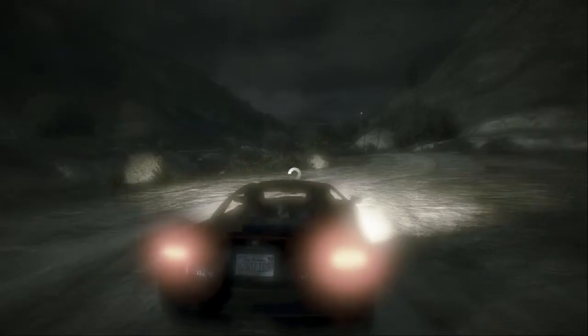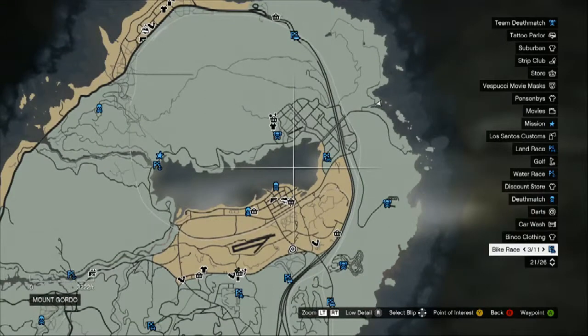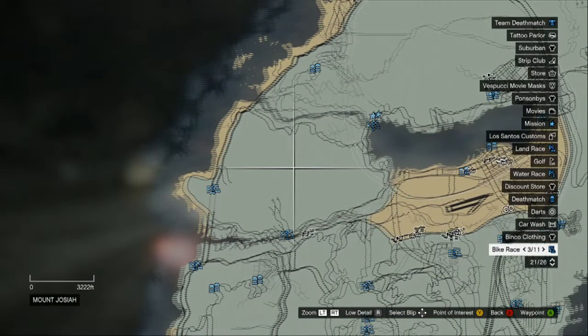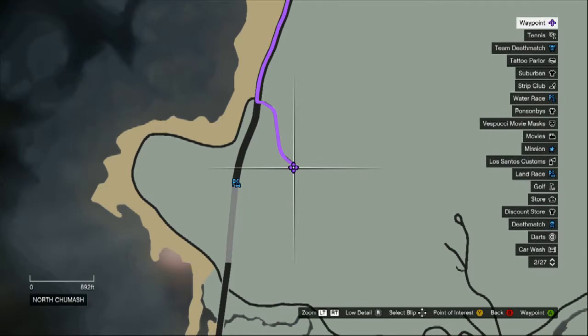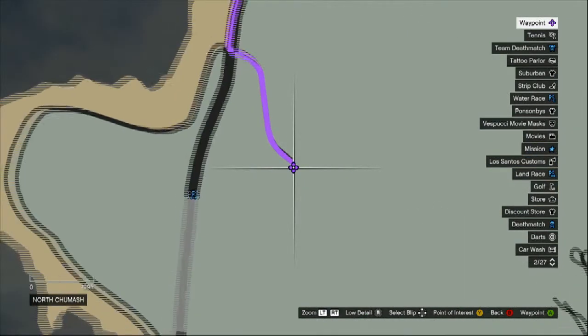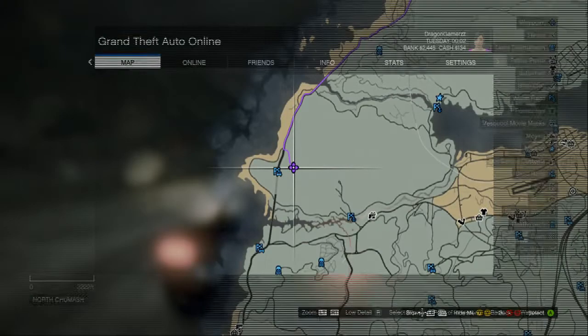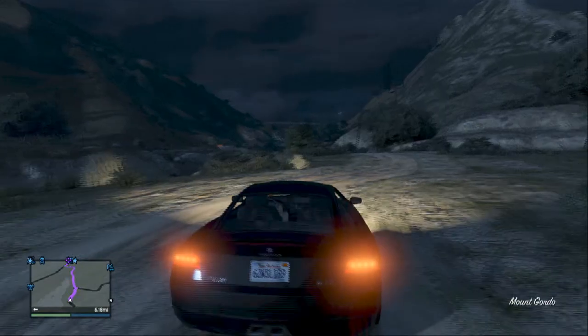Hey, it's James here and welcome to some more GTA 5 gameplay. This is actually GTA 5 and I'm going to start my own session. In this tutorial I'm going to show you how to get a military jet. First of all you're going to head to exactly where I'm pointing on the map — zoom in a couple of times. You're going to run ahead to this location.